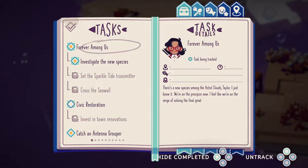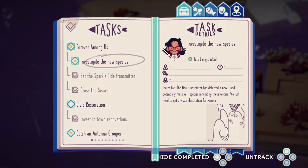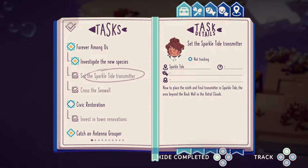Investigate the new species — okay so there is something massive on the other side of that gate. Catch an antenna grouper and an ivory dawn. We're an ivory dawn, we could do that, and these eventually.